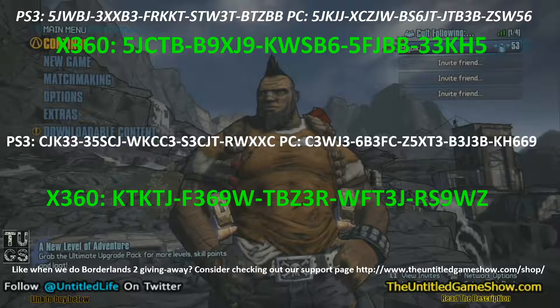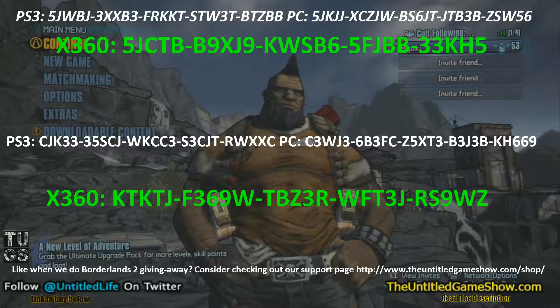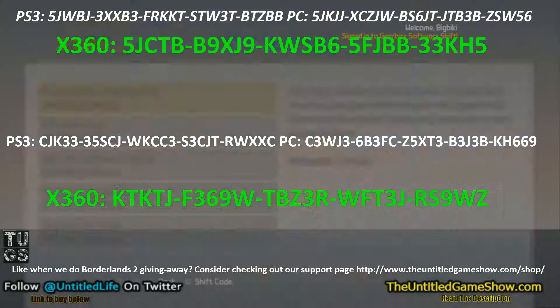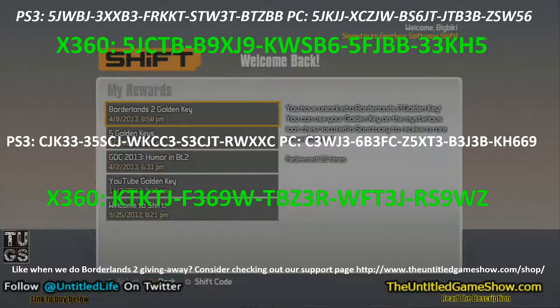Make sure you guys check out the link in the description for more codes. First thing first, go down to extra menus. If you've never done this before, go to shift codes — there'll be an overlay over the video with the codes right away, and there'll be a link in the description to go to the website with instructions on how to enter it and sign up for shift.